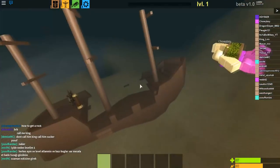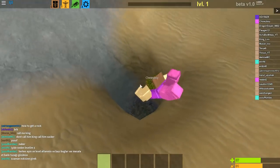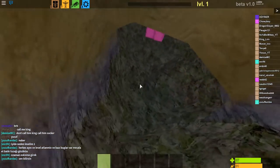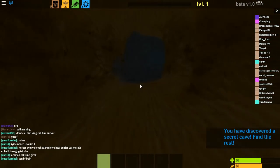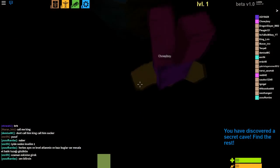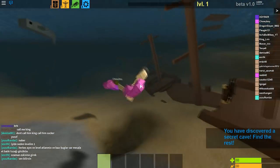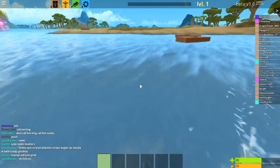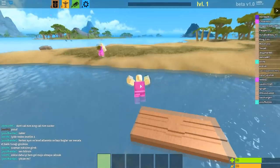I asked my friend since he got it earlier — okay, what do I need to do? So I went back down, we went through here, went up, and there's another part to it. You walk in and you see the notification: 'You discovered the secret cave — find the rest.' That's the first cave found. The second ships are underwater, and as I said, you need a higher graphics setting to see them; they don't peek out of the water.